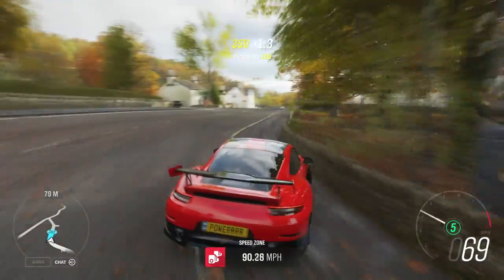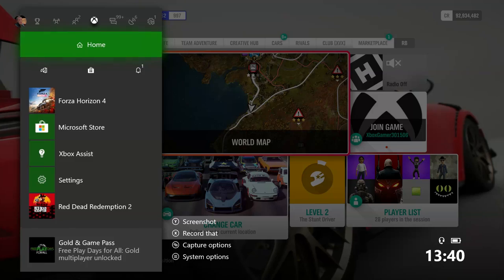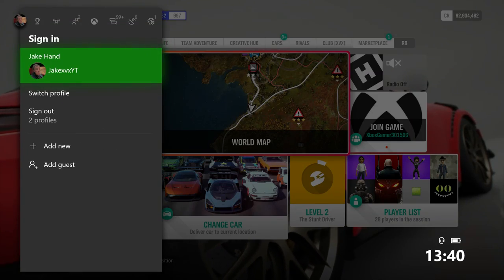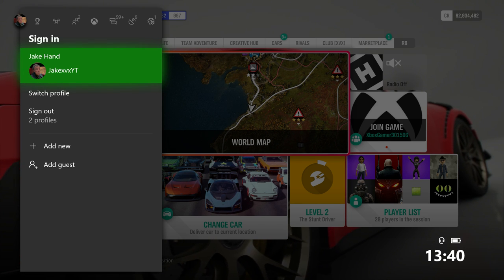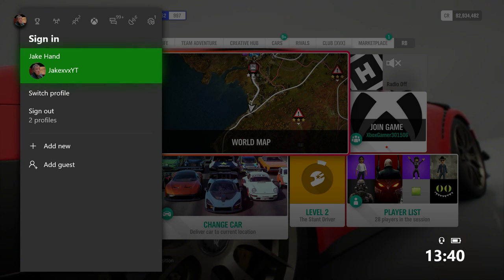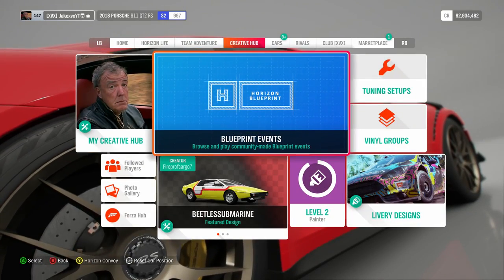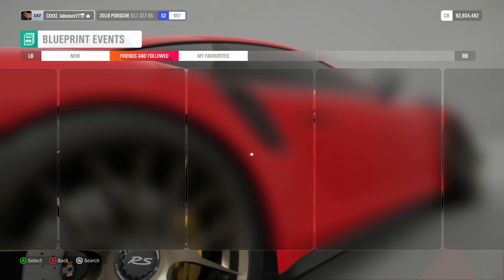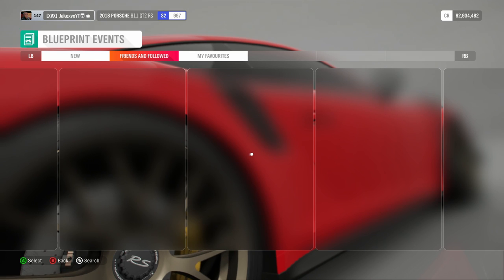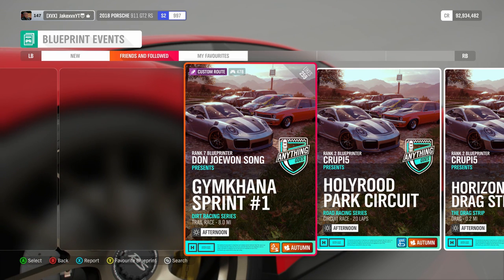Before I show you clips of the race and how much money and credits you get, I'm going to show you how to get it. There are two ways to do this, both of which require you to add my gamertag — you can see it in the top left hand corner of the screen: Jxvxyt. Get that gamertag added, go over to the pause menu, go to Creative Hub, go to Blueprint Events, go over to Friends and Followed, and you will hopefully see my race there — it's called 'Smallest Race 15 Seconds.'